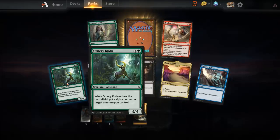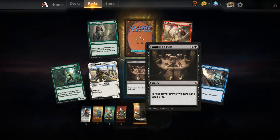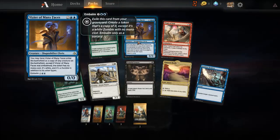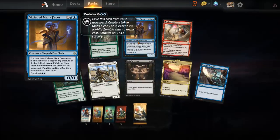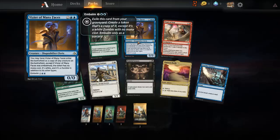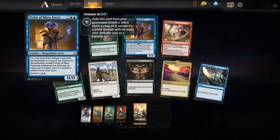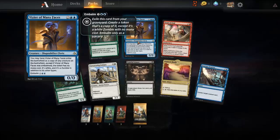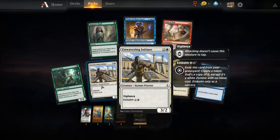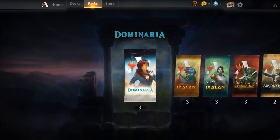We got what looks to be some okay cards. I've seen this card before — I actually like the desert art on it. It says you may have entered the battlefield as a copy of any creature on the battlefield except itself. When embalmed, the token has no mana cost, it's white, and it's a zombie in addition to its other types. Not bad. I've seen some of these other cards before — I don't think I'd use many of them.